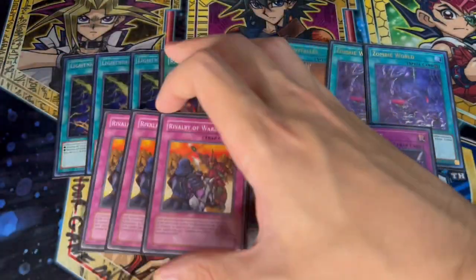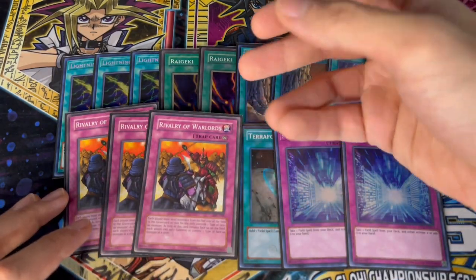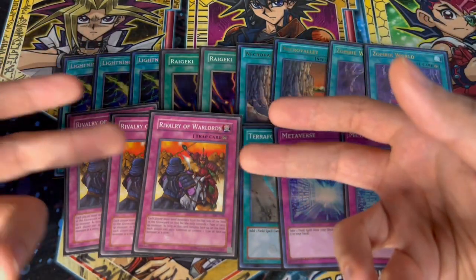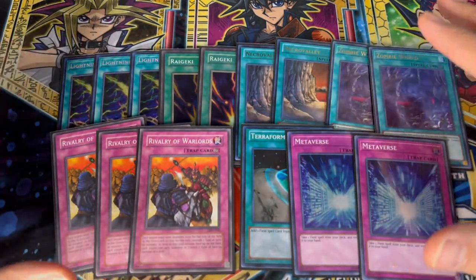The last three cards in the side deck are three Rivalry of Warlords. Rivalry is insane especially when you're going Dark Angel, because you're effectively giving your opponent a Warrior with Dark Angel and they can't summon and link it away into anything — they're stuck into Warriors. That's it for the side deck — it can be changed up depending on your locals, but this is what I've been playing and I've been really liking it.